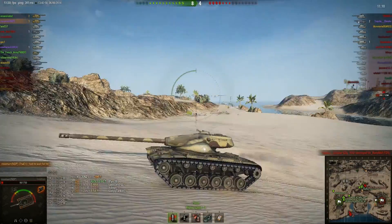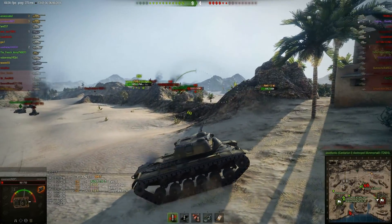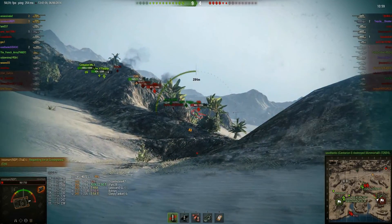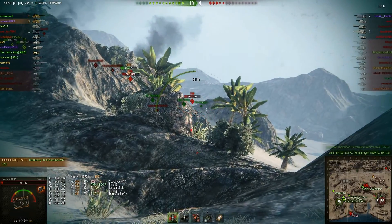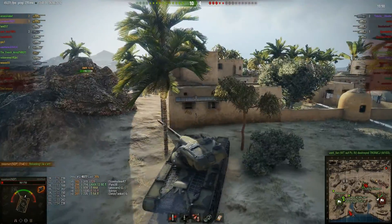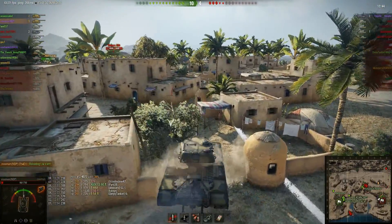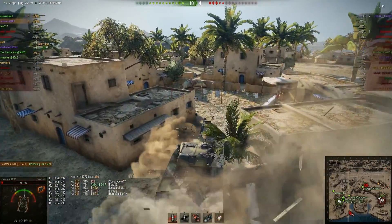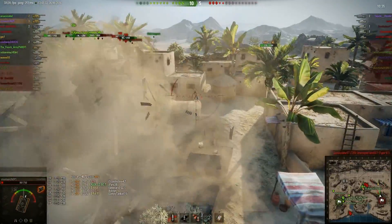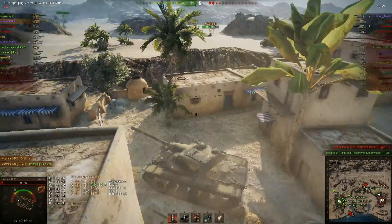With the only real threat to my existence dealt with, I head up into the enemy base. I could get on the cap, but there's not really any point — my team is quite comfortably handling the enemy team, and I'd like everyone to get a little more experience out of this match. Unfortunately, the C29 dives into cover and doesn't come back out. I'm not going to go through the cap because that would let the enemy know something is in their base, and from where I was last spotted, they'd have a pretty good idea of what. Instead I bypass the cap and try to stay where I've got actual rocks between myself and the Object 704's last spotted position.